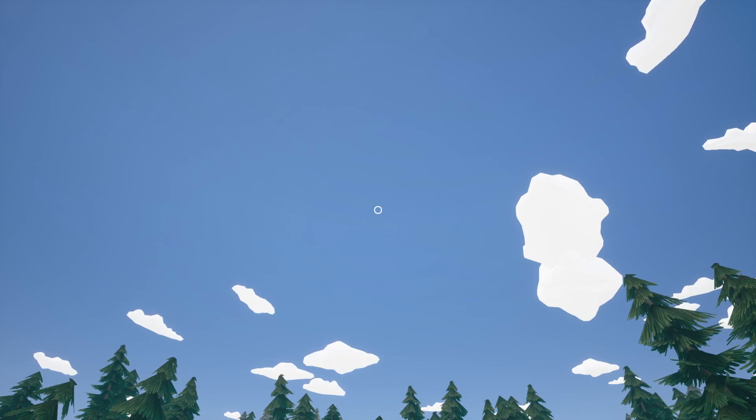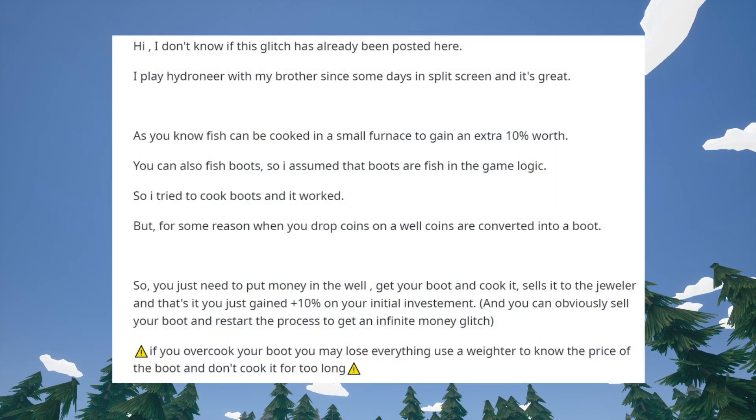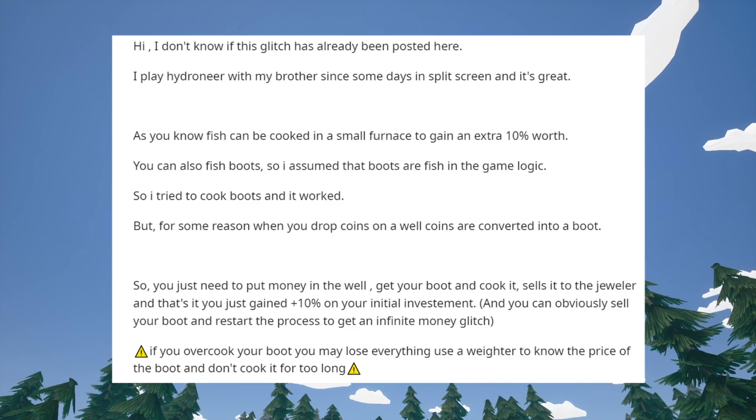User Opti_dev goes on to say: I play Hydroneer with my brother in split screen and it's great. As you know, fish can be cooked in a small furnace to gain an extra 10% worth. You can also fish boots, so I assumed that boots are fish in the game logic. I tried to cook boots and it worked. But when you drop coins in a well, coins are converted into a boot. So you just need to put money in the well, get your boot, cook it, sell it to the jeweler — you gain 10% on your initial investment and you can restart the process to get an infinite money glitch.